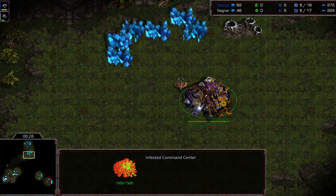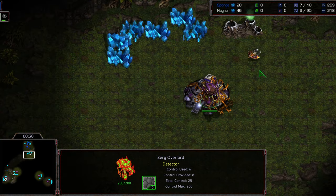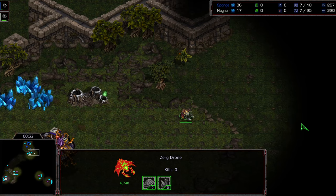We see Nagnar immediately sneaking out to go ahead and grab the nearby Infested Command Center, and he's also going to get the scout. Huge lead right off the bat.